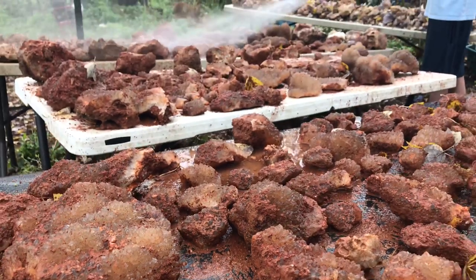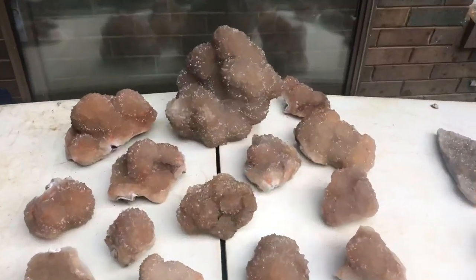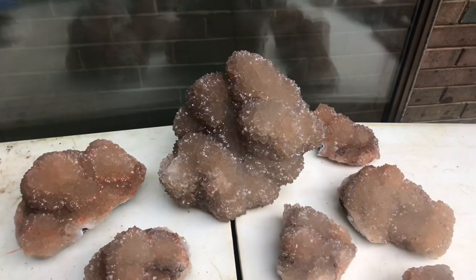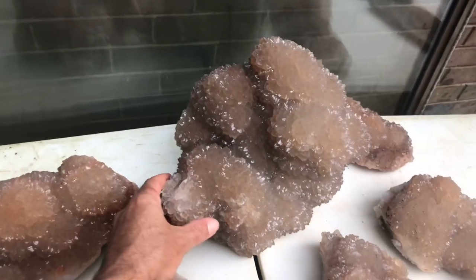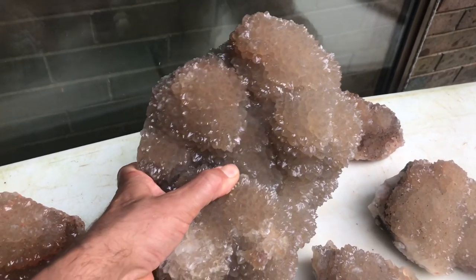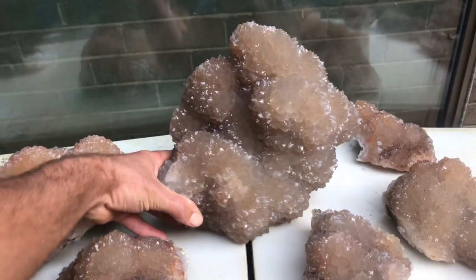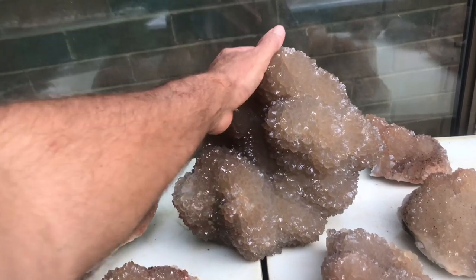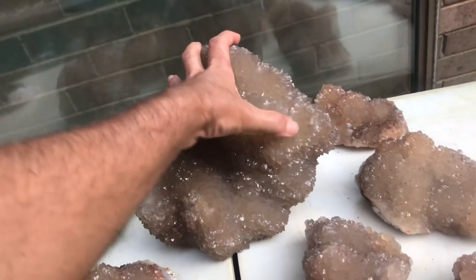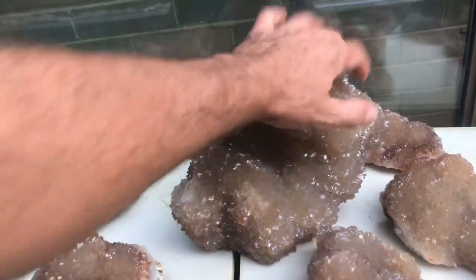All right, here we go — we've got them all cleaned up. Here are the top of the top pieces. You can see the luster is awesome — look at that. These kind of have a slight smoky phantom up close, a little bit of citrine on some of them. Some have oxide stain inclusions. They all have lace agate. Oh, just amazing. I'm going to let you guys sit back and enjoy these with a little music and just check them out.